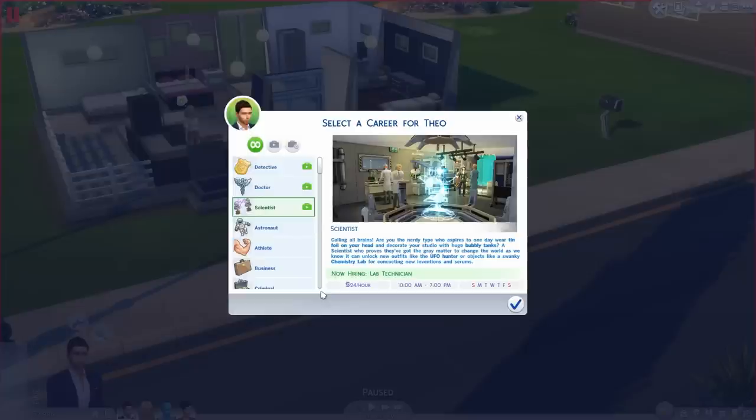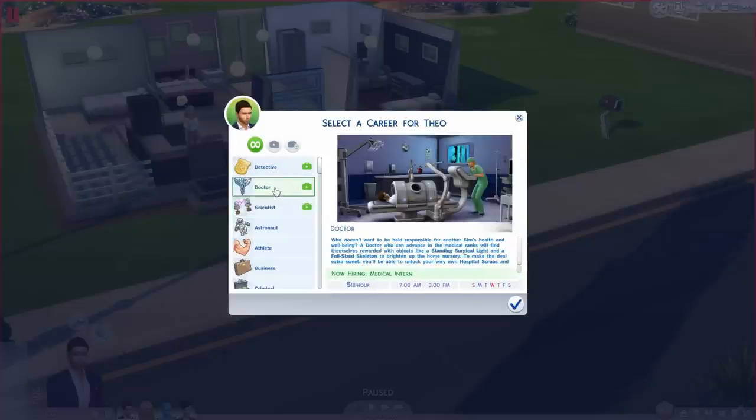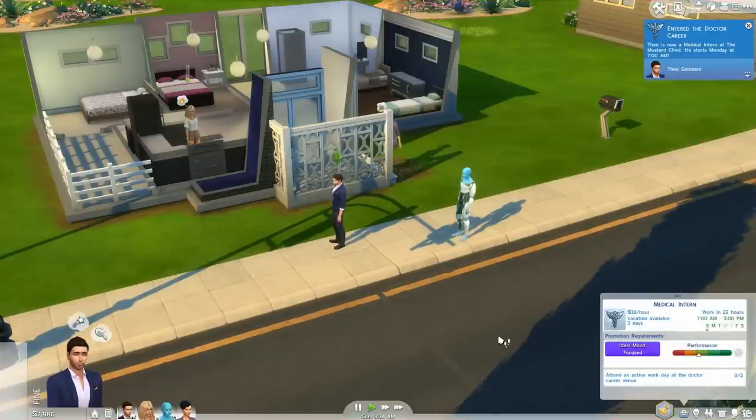Obviously the scientist career is a brand new career as well. Calling all brains — are you the nerdy type who aspires to one day wear tinfoil on your head? A scientist who proves they've got the grey matter to change the world can unlock new outfits like the UFO hunter, or objects like a swanky chemistry lab for concocting new inventions and serums. That is the best paying career at this point — 24 Simoleons per hour, working from 10am to 7pm. We want to choose the doctor career for Theo, so here we go — he is now a medical intern.